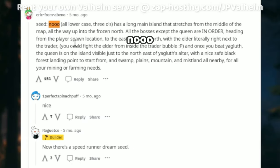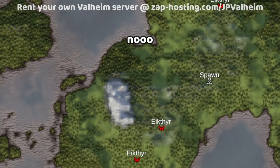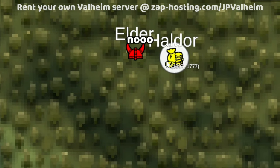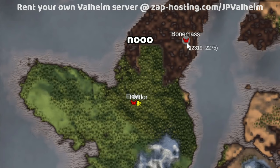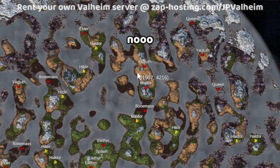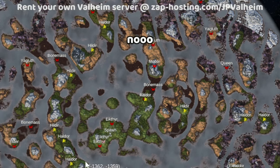The next seed comes from a comment by Eric from Abeno — it's N-O-O-O, simple, just "no." But this seed, just look at it. The spawn looks pretty normal at first, but look at the supercontinent it's connected to. What's crazy is the Elder spawn and the merchant are literally next to each other — I want to fight the Elder inside Haldor's bubble, that sounds insane. Right after that, Bonemass is right there, then Moder, then Yagluth. If there was just a Queen here, this seed would be like a Royal Straight Flush. It's such a nice supercontinent with all the different biomes and all the bosses in a line — a great contender for a long path.